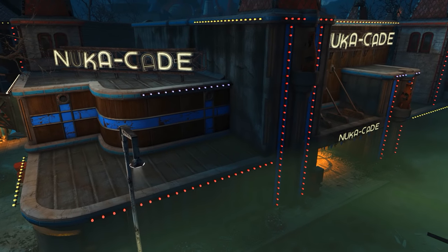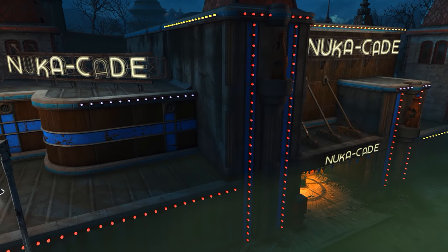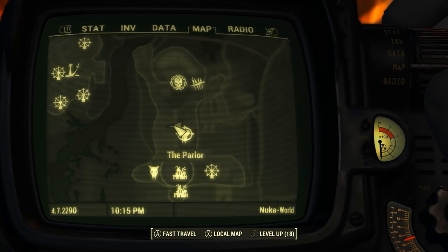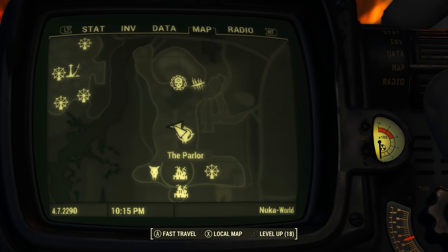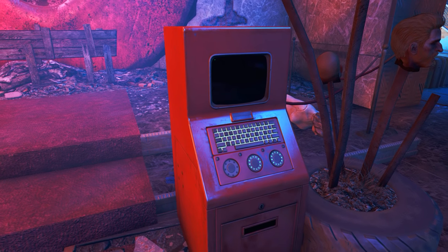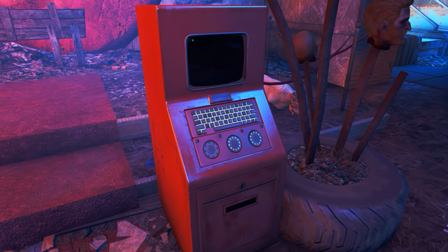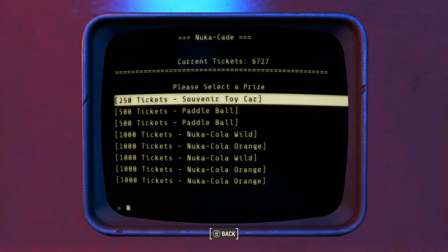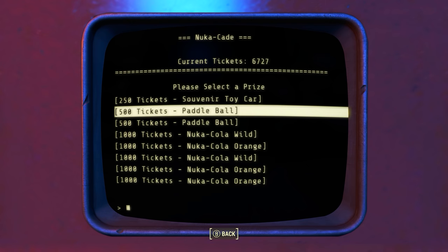So let's get started. First of all, to acquire the Paddle Ball we will need to come to the Nuka Cade. On the Pip-Boy map it can be found right about in the middle of Nuka Town USA. Once inside we want to head to the back of the room, where we will find the Nuka Cade Prize Terminal. Click on it, then go to Spend Tickets and then go to Prize Level 3.